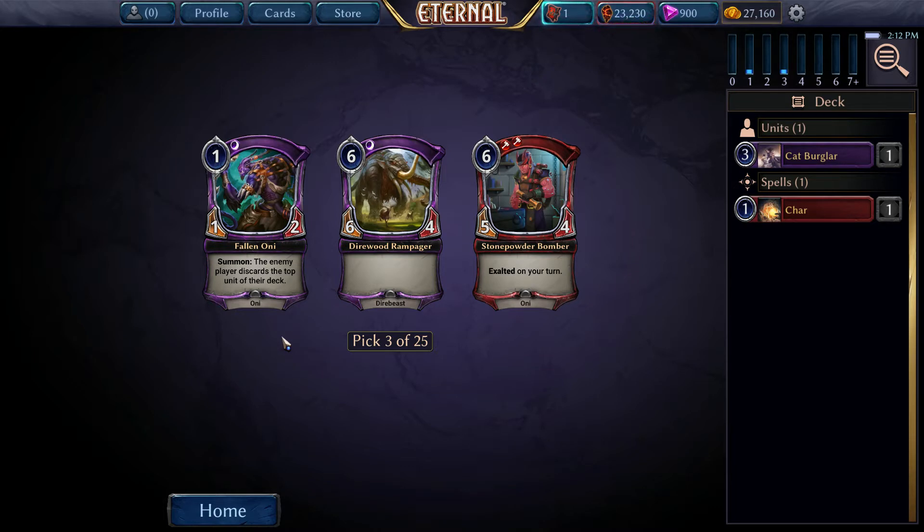Fallen Oni - enemy player discards the top unit of the deck - not very good. Diaryred Rampager, 6-4 for 6 is kind of a filler card. 5-4 for 6 is a little hard to influence, but Exalted on your turn is actually a pretty good card. We'll pick that one.